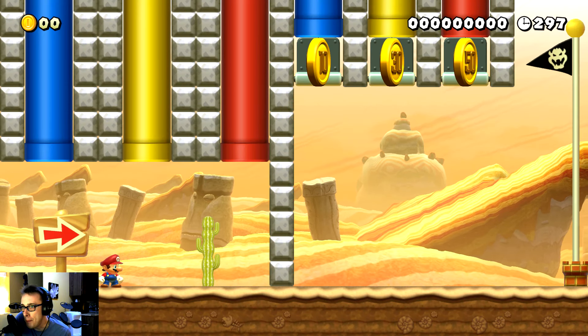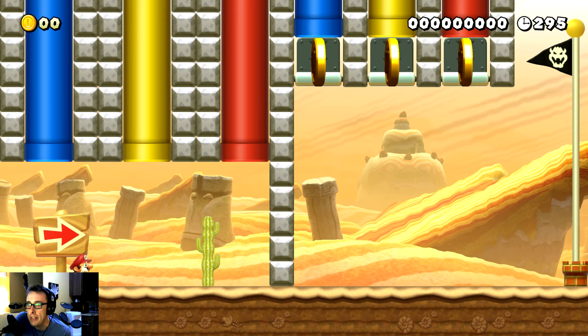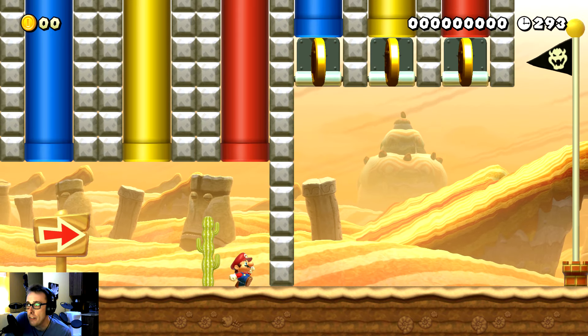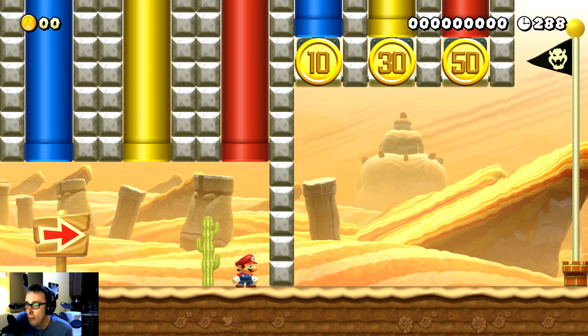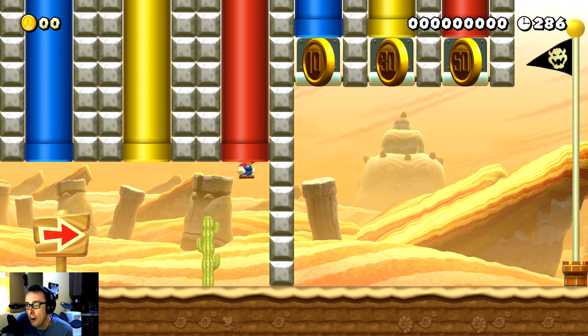We've got three pipes to go through - it looks like blue is easy, yellow is medium, red is hard, based on the coins you are rewarded with by the flag at the goal. Let's go ahead and go with the hard one.